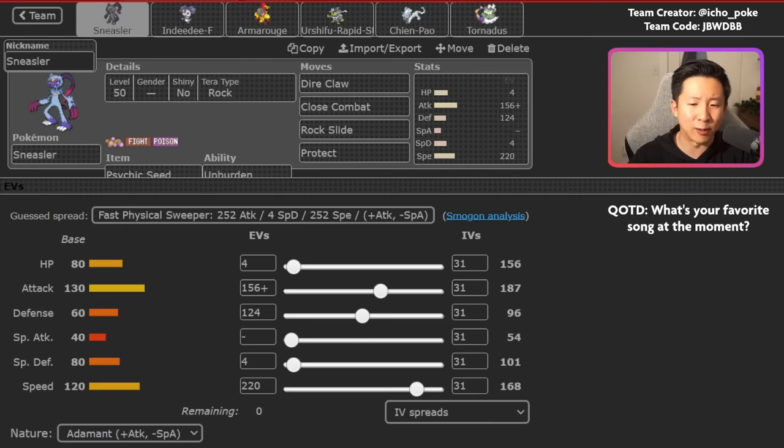Sneasler is one of the fastest Pokemon in the format and when you combine it with Unburden plus Psychic Seed and the Psychic Terrain from Indeedee, this thing can just outpace practically everything if your opponent doesn't have speed control. The downside is that even with a good base attack stat, it's difficult to pick up big one-hit knockouts because so many Pokemon are quite bulky. People often think about leading Sneasler and Indeedee, which is definitely viable, but with Intimidates onto Sneasler you often feel compelled to switch out, which gets rid of the Unburden boost - and that feels really bad.